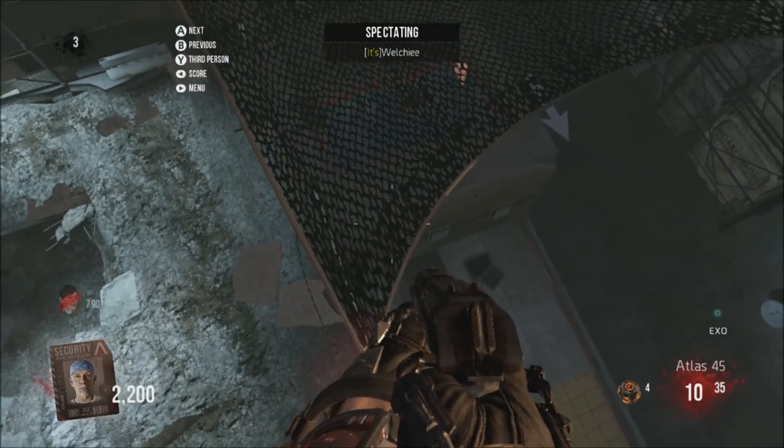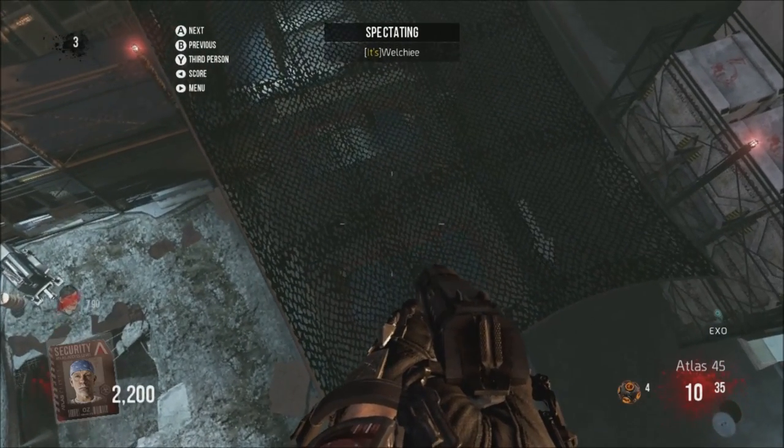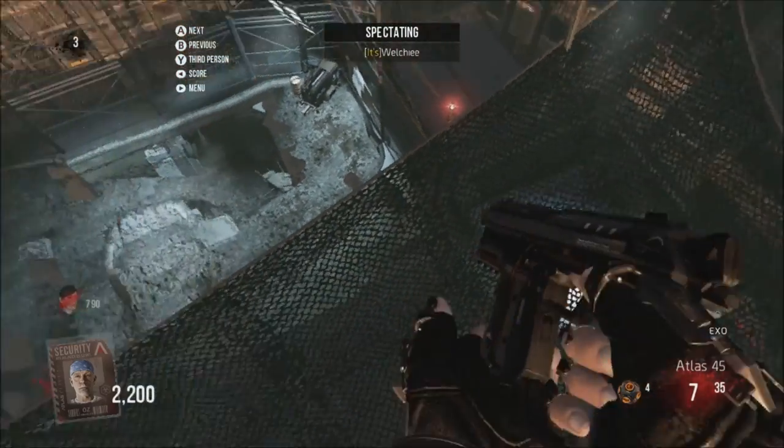You have to kind of jump onto this little canopy thing and you are literally free to explore however much of the map you want. You can go to Burger Town from here, you can go absolutely everywhere — you just can't double jump again.